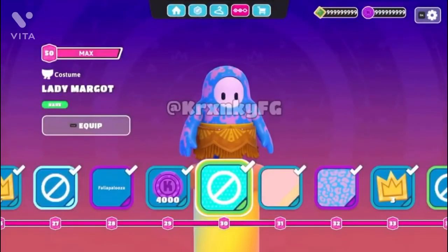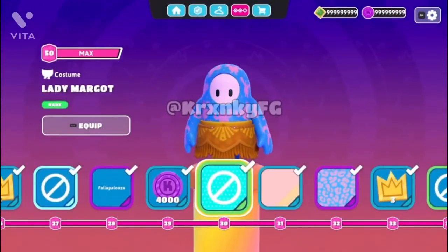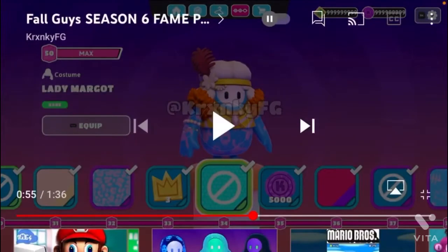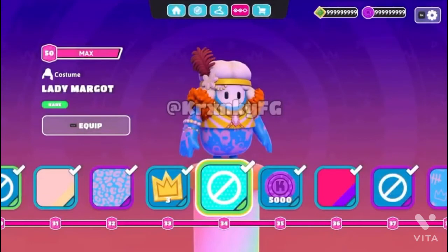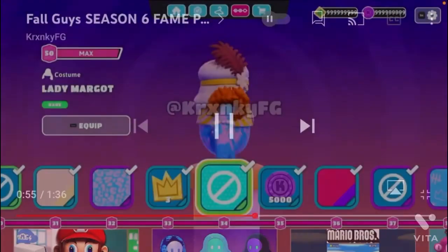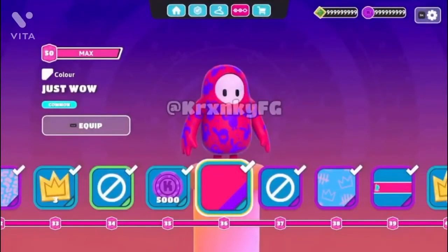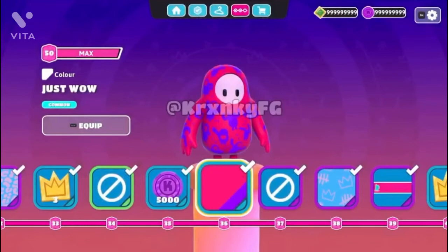At Tier 30, you get a Lady Margot, which looks pretty cool with the dress — I like that. And we're finally getting a female outfit, so that's good to know. At Tier 31 and Tier 32, you get another cool pattern. And you get three crowns at Tier 33 — last time I saw it said five crowns, so that's also pretty interesting. Tier 34, you get to complete that Lady Margot outfit, which looks pretty awesome. It is a rare outfit, by the way. Another 5,000 kudos, and Tier 36 has a cool color.